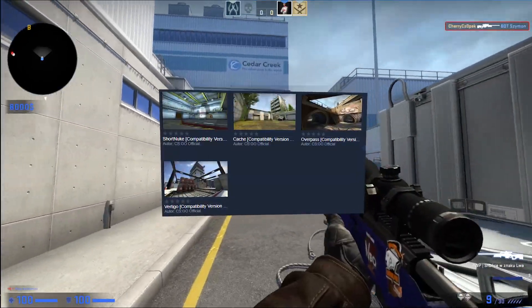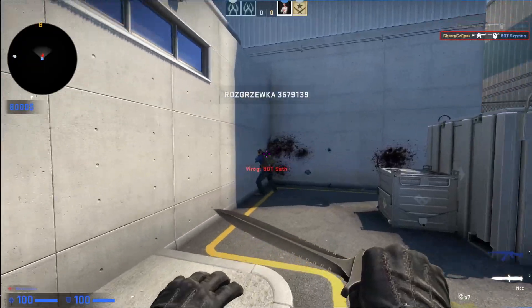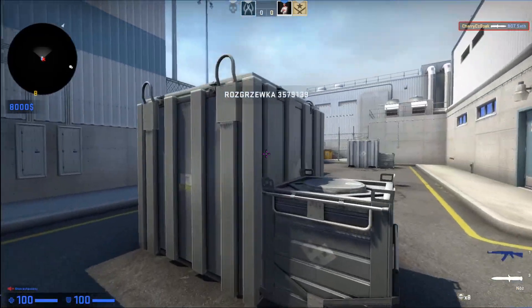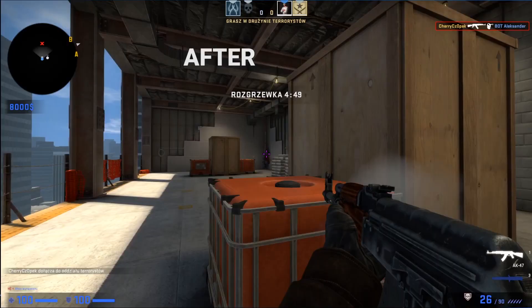First appearance of Short Newton on the CSGO official workshop. 1v1 areas are also added, and bots are really stupid here. There are some railer changes which I didn't notice, at least on the loading screen.